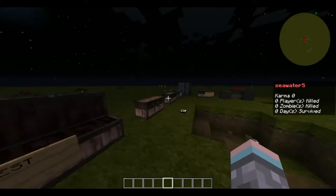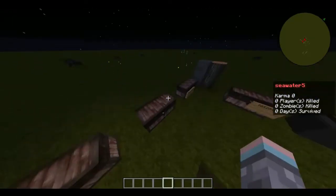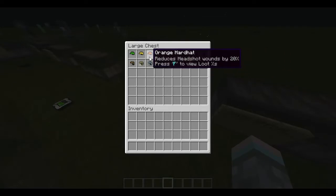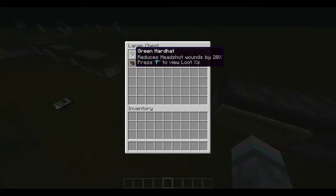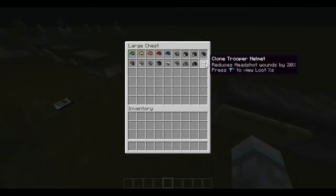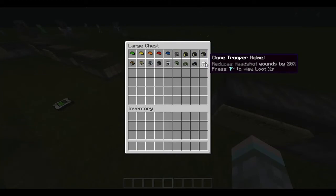That's all the clothing protection options, and there are a ton of clothing types in this game. These are all the bulletproof helmets — if you get shot in the head by a gun, these reduce the damage taken. Here are all of them.